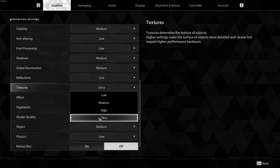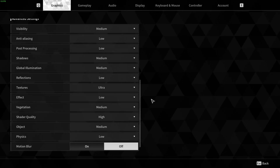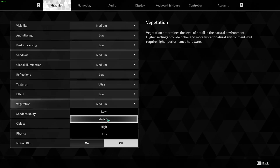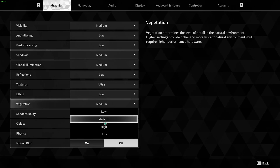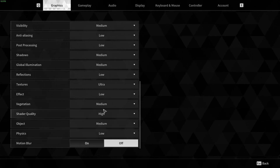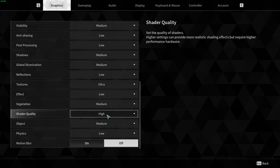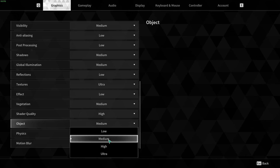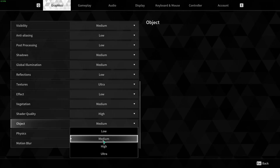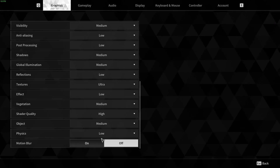For Textures: if you have 8GB or more VRAM, go Ultra; 6GB go High; 4GB go Medium; less than 4GB go Low. Vegetation I recommend Medium — there's only a 1% difference between Low and Medium, but after that you lose 3% per bracket, so go with Medium. Shader Quality you can definitely run at High — it doesn't have a huge impact on FPS. For Object detail I recommend Medium as well; again only 1% difference between Low and Medium, but High and Ultra will start tanking your FPS a lot.